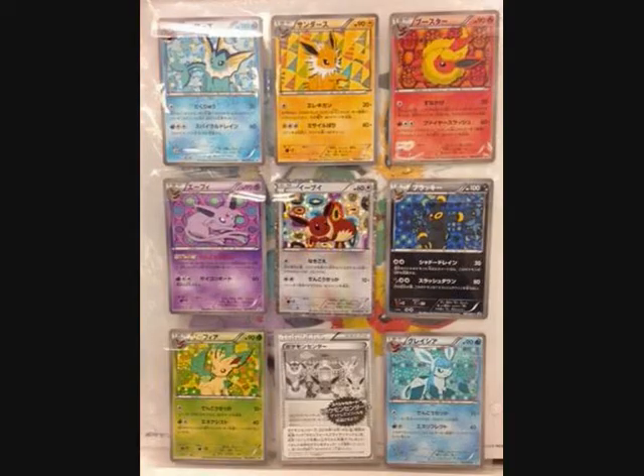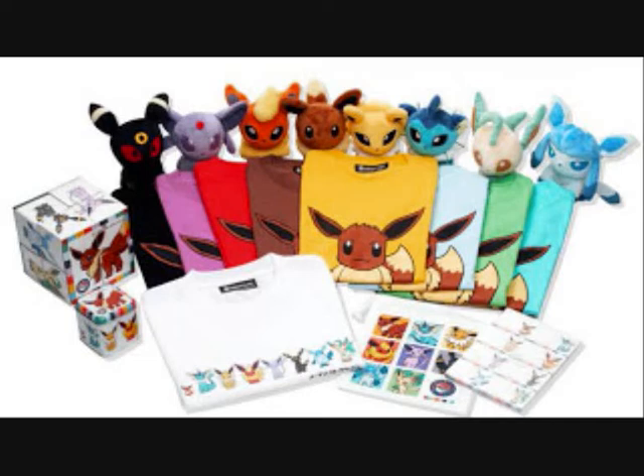A special set of 8 cards is being released, one for Eevee and each of its evolutions. It is believed that this collection will just be for sale in the Pokemon Center, which is also selling a lot of brand new, amazing looking Eevee merchandise.